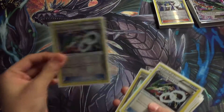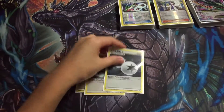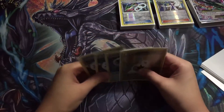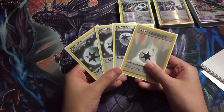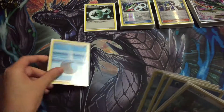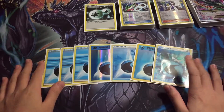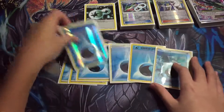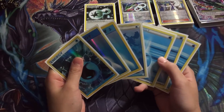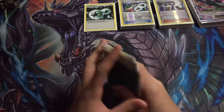Let's move on to the energy. We run four DCE — staple, very good. You can attach this to Mega Ray and one basic energy, and you can hit them for Emerald Break, which is amazing. Then we have seven Water Energy. That's a good amount — not too much, not too little, just right in the middle, which is perfect. It's just a good amount to sustain the power that this deck needs. Water Energy can also give free retreat costs if you have Manaphy on the field.